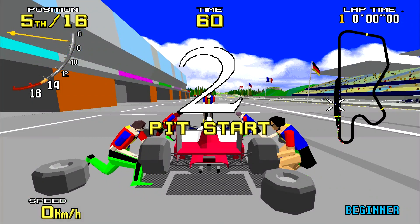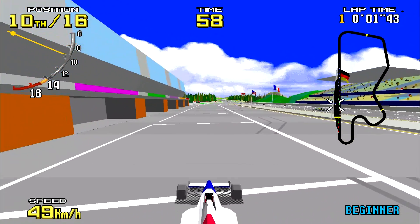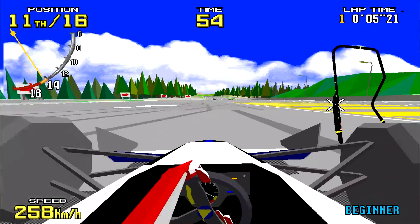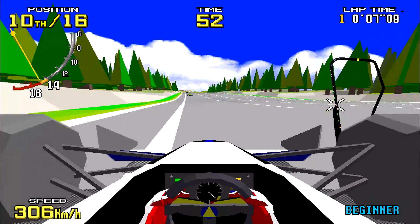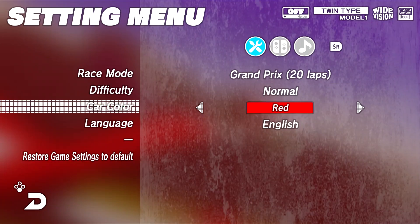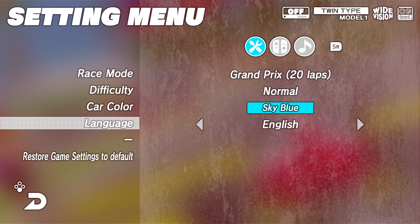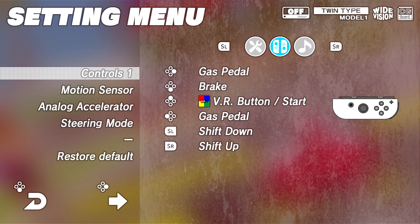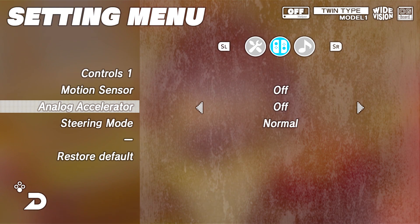Some purists may turn their nose up at these improvements and argue that Virtua Racing was never supposed to be played in 1080p at 60 frames per second, with draw distances longer than Pinocchio's snout after he fails a lie detector test. Indeed, there are no options to play in any sort of classic mode, at least not that we could see. Meaning if you actually want the pop-in and lower frame rate for nostalgia's sake, you're out of luck. It's the good stuff or nothing.